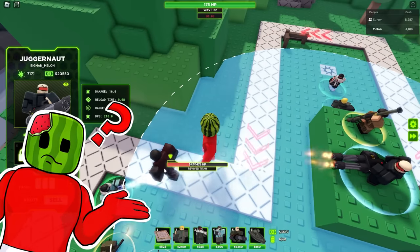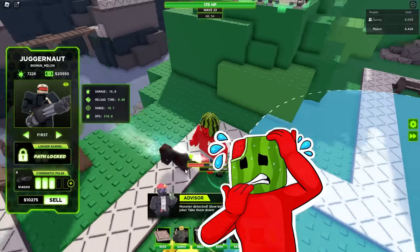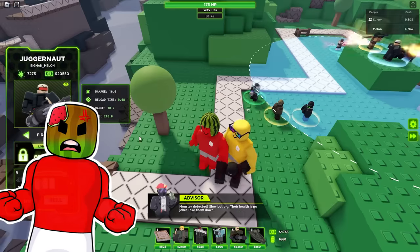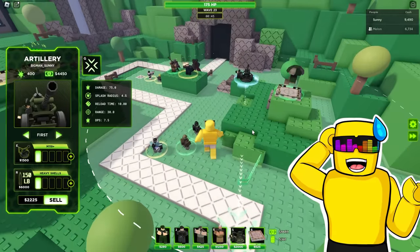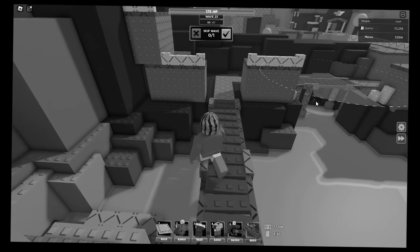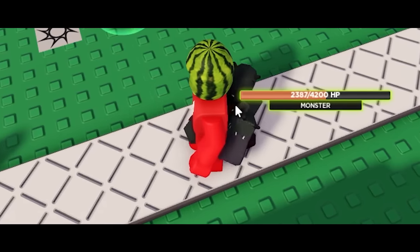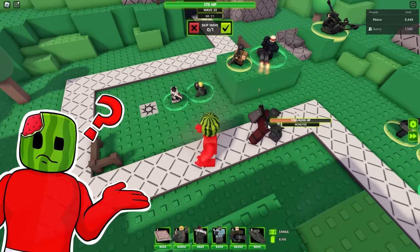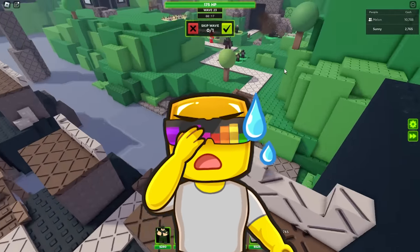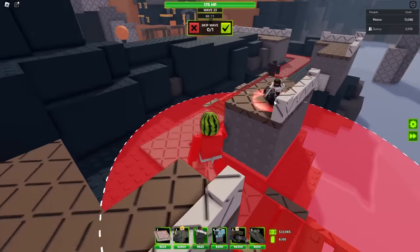Sunny, this revived Titan is kind of strong. We're fine, bro — artillery strike! Fire! We got him. Wait, no — why is he alive? Why is he this powerful? I'm placing a Humvee — summon in a Humvee! It should come from the back lines. There's another monster coming in with a bunch of HP. I think it's because my juggernaut doesn't have armor-piercing rounds. My laser gunner does — I can place a laser gunner back here and make him do a lot of damage.